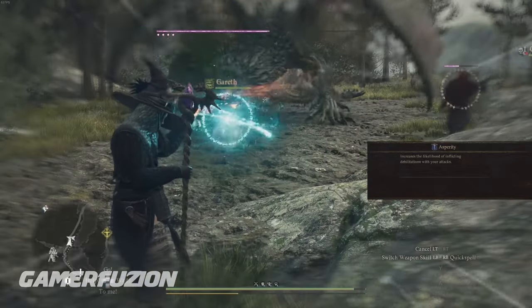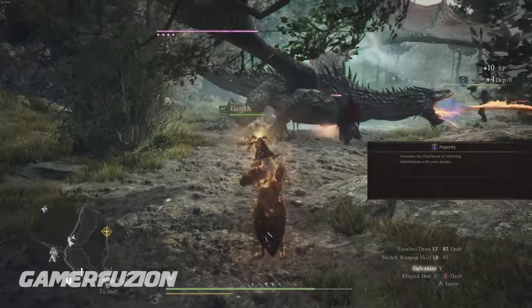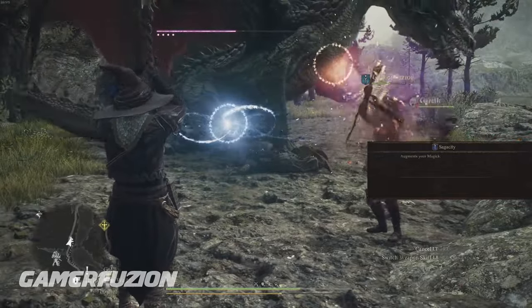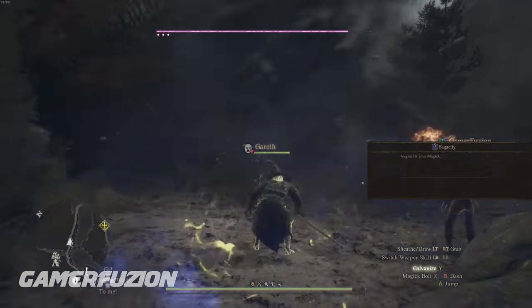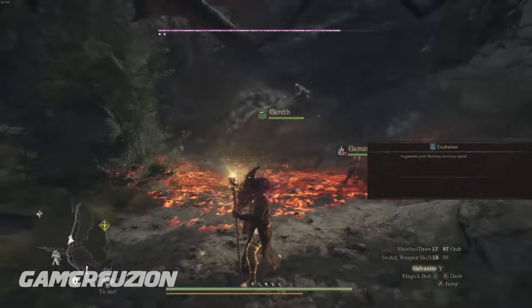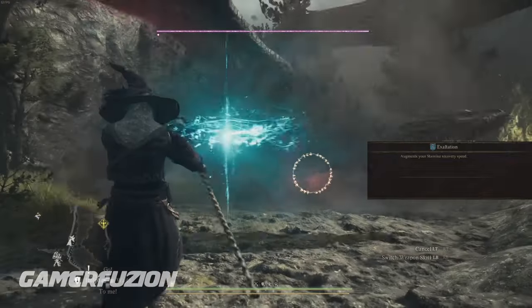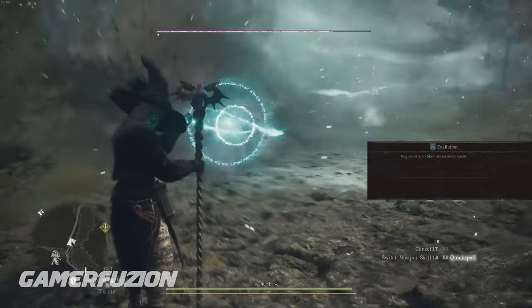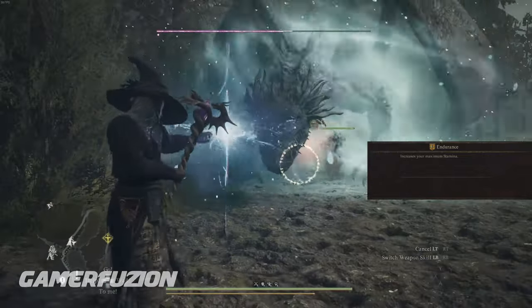The augments we'll use focus on two things: stamina and increasing magical power. Asperity increases the likelihood of inflicting debilitation with your attacks - definitely want that. Sagacity augments your magic power, which pairs very well with the rings. Exaltation augments stamina recovery speed, which you'll need constantly as a sorcerer - not just for Maelstrom but for all your other spells. Endurance increases overall stamina, again keeping your stamina high to handle different foes.